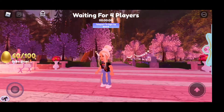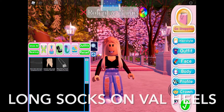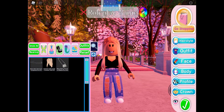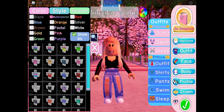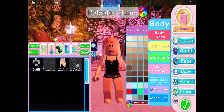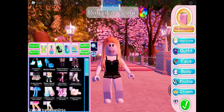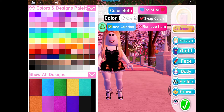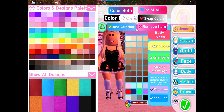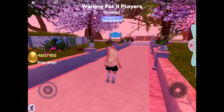Let me get back on my main account and show you some outfit hacks. This first hack is long socks on the Vow Heels. First, put on a swimsuit so it doesn't show your arms. Turn your skin color completely white, then choose the Vow Heels in any color, and the socks have to be white to match. Then turn back to your regular color and there you go — long socks on the Vow Heels!